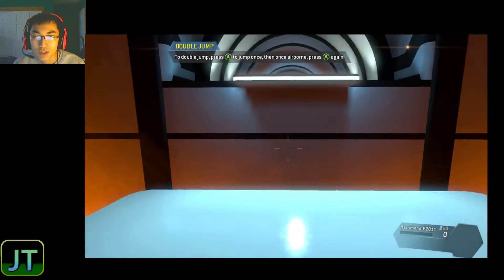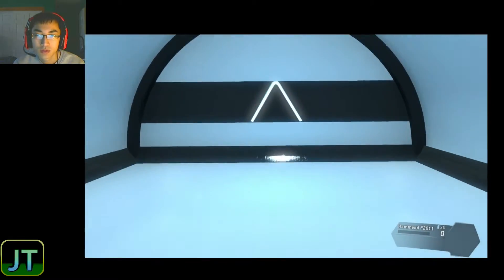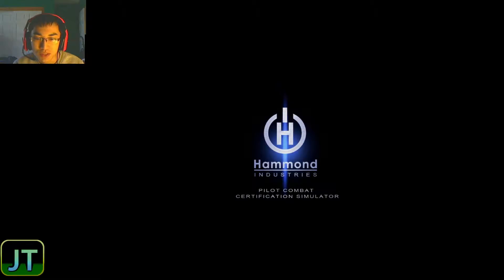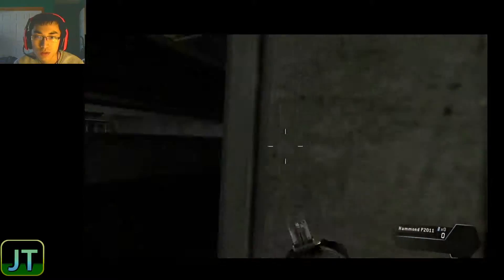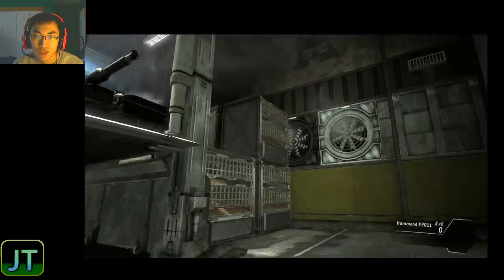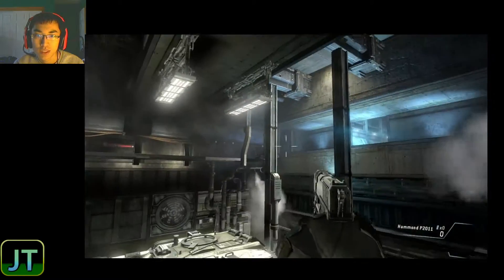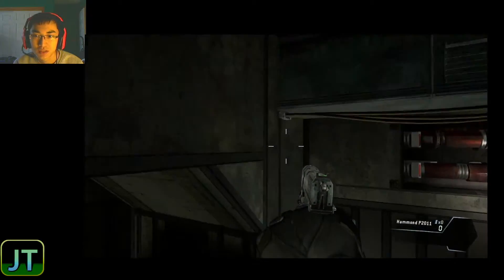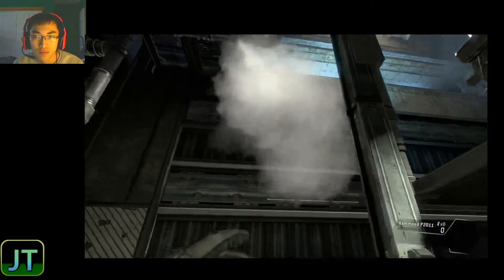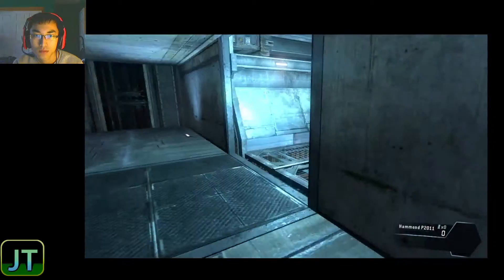Jump once in the air — you can jump once more after leaving the ground. Oh nice. To cover even more distance, wait longer before starting the second jump. Double jump and mantle into the hole above to proceed. So I essentially have a jet pack. Use wall running and double jumping to make your way to the exit. Where's the exit? Oh, is it over there? No, that wasn't too hard. Excellent navigational skills, pilot. Thank you.